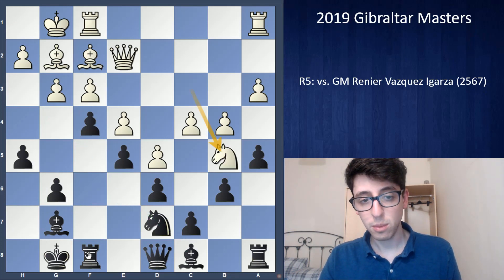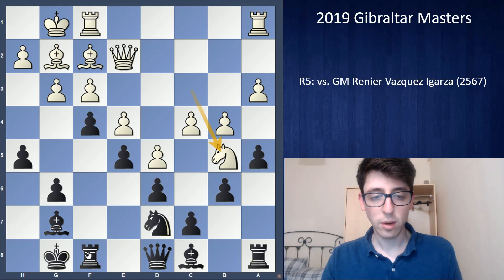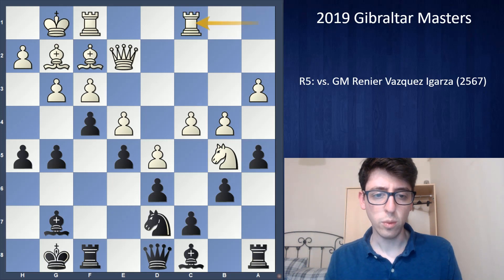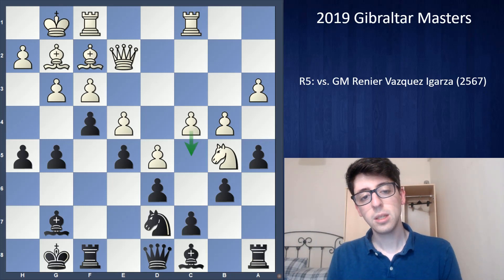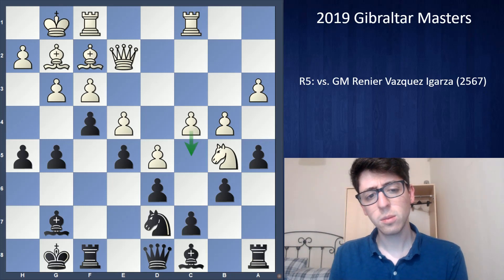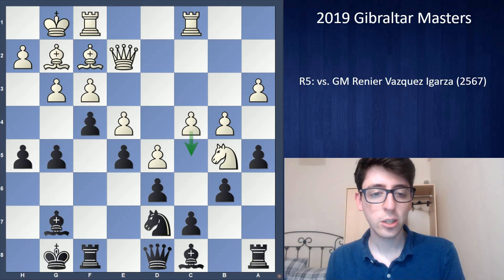Instead he goes for Nb5, improving the knight and getting ready to eventually break with c5. I put my pawn on g5 and he played Rc1. White is now wanting to play c5 very soon.